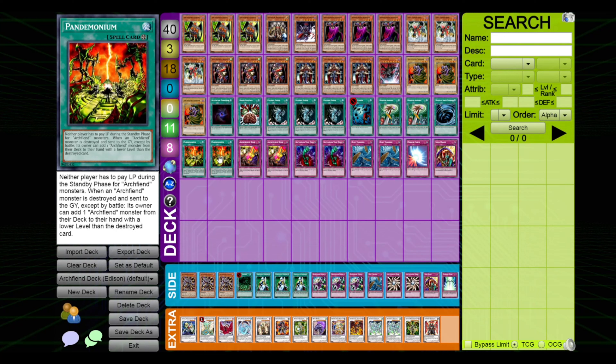I like how it implies there will be a world where there will be an Arch Fiend mirror match — I'd love to live in that world. Anyway, its second effect is a little better, considering it gives you extra card advantage instead of just mitigating a cost already attached to these overpriced monsters. It gets you an Arch Fiend of a lower level to your hand when one is destroyed on the field — but wait, it's only by card effect; battle doesn't count. That's interesting, since half of them have targeting protection.